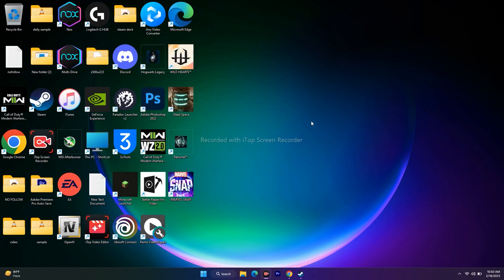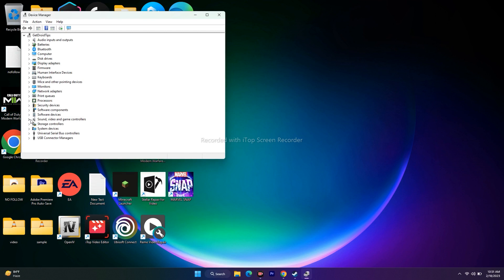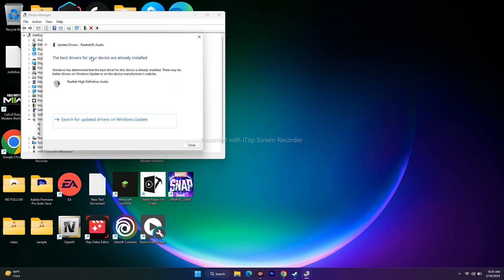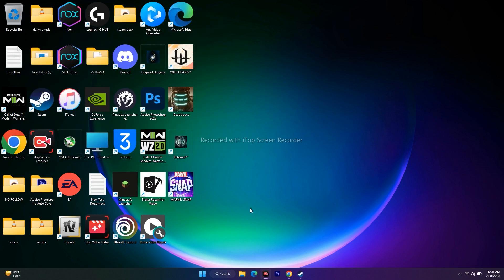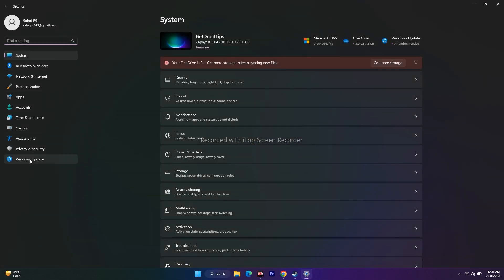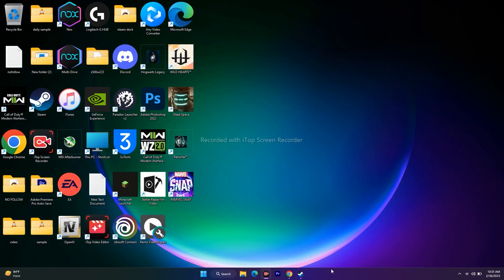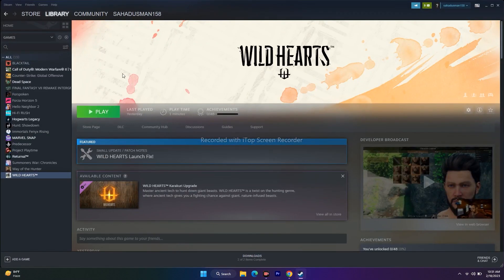The next fix is to update audio drivers as well as update Windows. For updating the driver, go to Device Manager, expand Sound, select Realtek Audio, right-click, and go to Update Driver, then Search Automatically — it shows up to date. For Windows update, go to Settings and click Windows Update at the bottom. If you have any pending update, download and install it, then restart your PC, go back to Wild Hearts, and try to play.